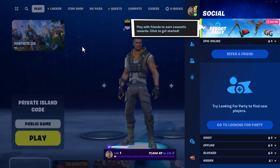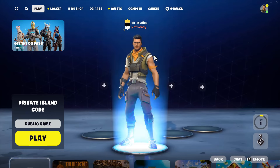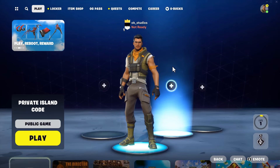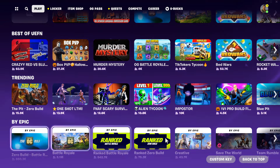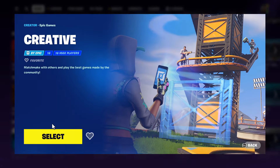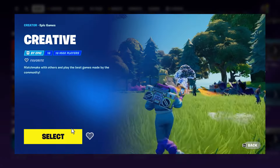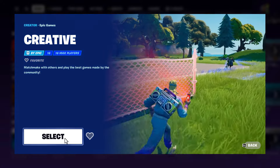I just wanted to do a quick video on how to access Fortnite Creative, because I've already changed the system since I last did a video on it. You just come into the home page here on Play. You have to scroll down now to the Buy Epic Games section, and then you'll see Creative right there. You just click it, and that takes you into Creative Mode. So that's how you get started with Creative Mode.